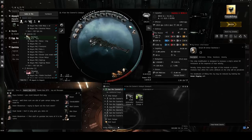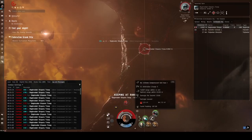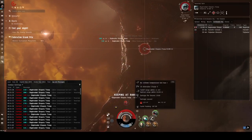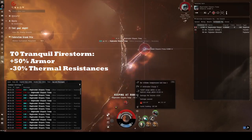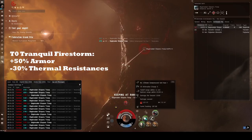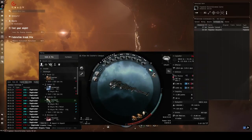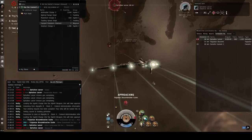Now that we have our build, let's talk battle strategy and go over specific encounters. The Catalyst will fare best in the Tranquil Firestorm filament. The Firestorm filaments will increase our armor by 50% and reduce thermal resistances across the board. Because our defenses are armor-based and a good portion of our damage is thermal, both effects work very well in our favor. Most enemies in the Abyss are handled very easily by this build, however there are a few specific encounters to watch out for when piloting a Catalyst.